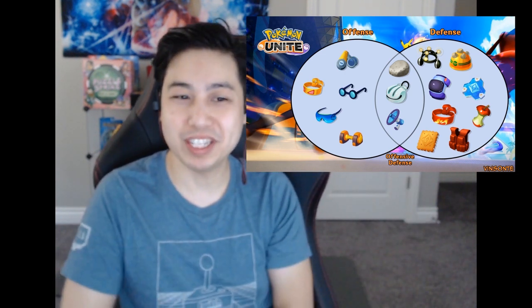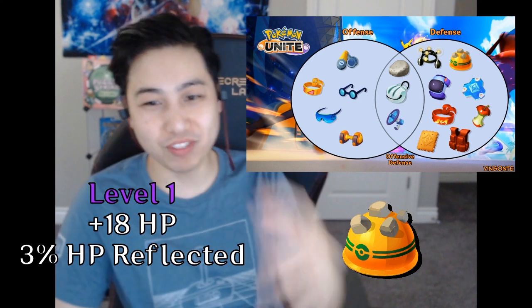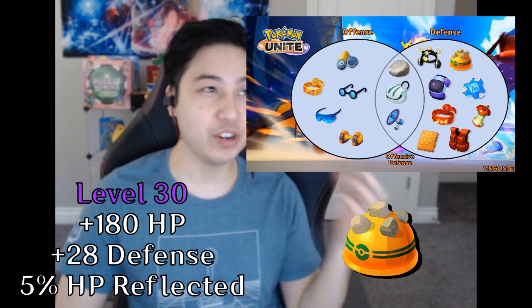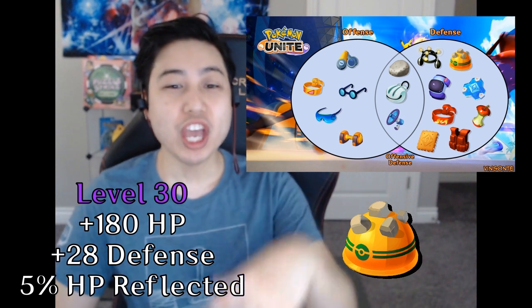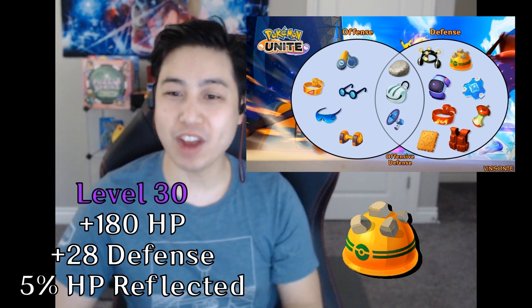Rocky Helmet gives you 18 max HP and 3% of your max HP is reflected as damage when you take damage at level 1. At level 30, you get 180 max HP, 28 defense, and reflected damage increases to 5% of your max HP.